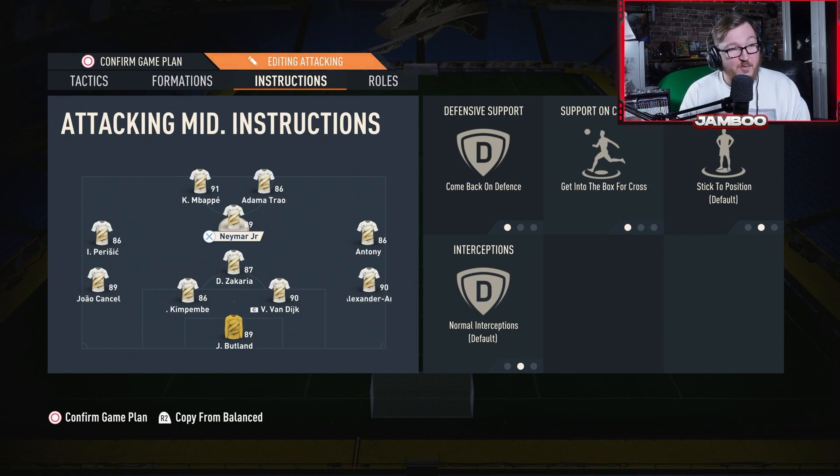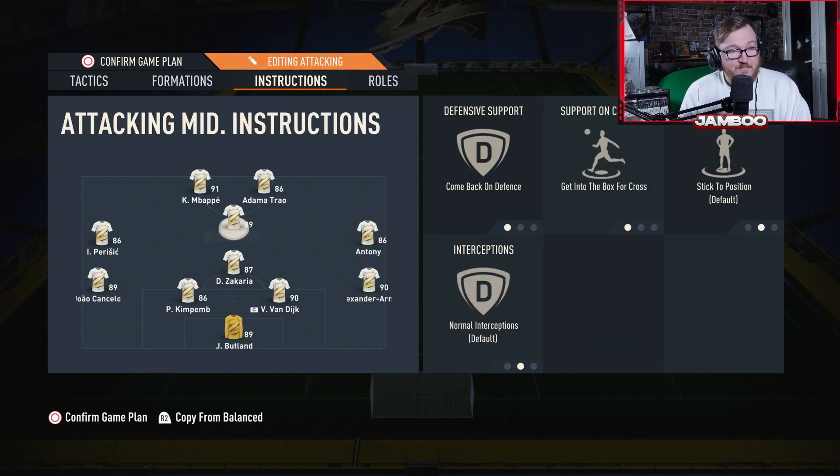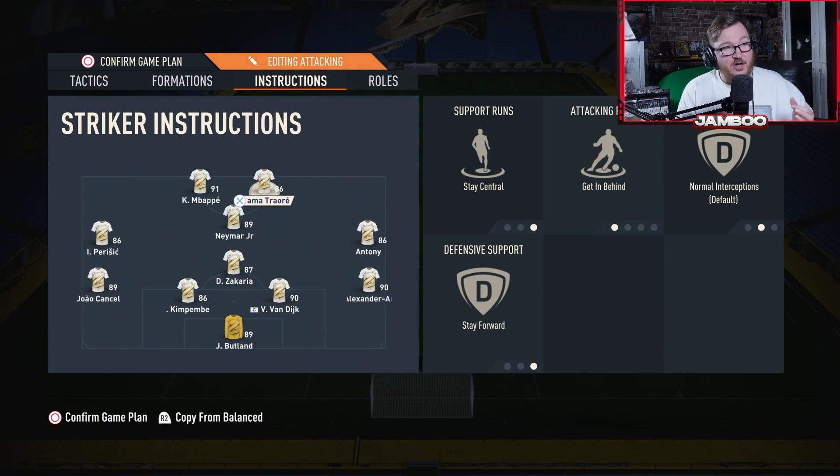For the left and right mid: stay forward, get behind, and get into the box for cross. I like how he's done this because with the CAM set to get into the box, the wingers also set to get into the box and get behind, and the strikers getting behind too, you're always going to have around five players bursting forward — especially combined with the forward runs setting. You're just going to have so many options going forward.